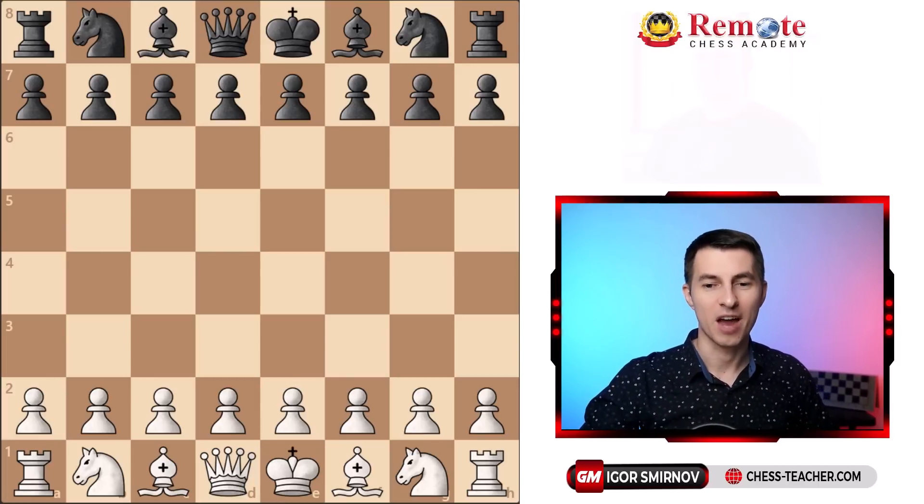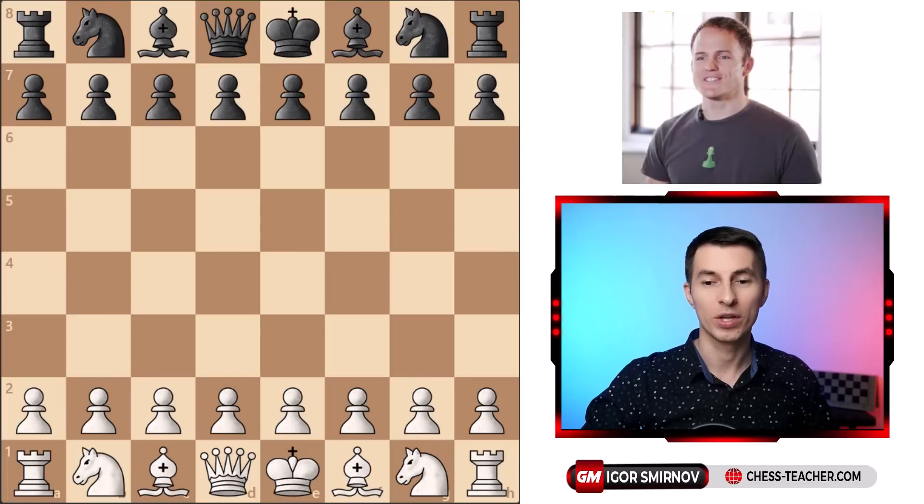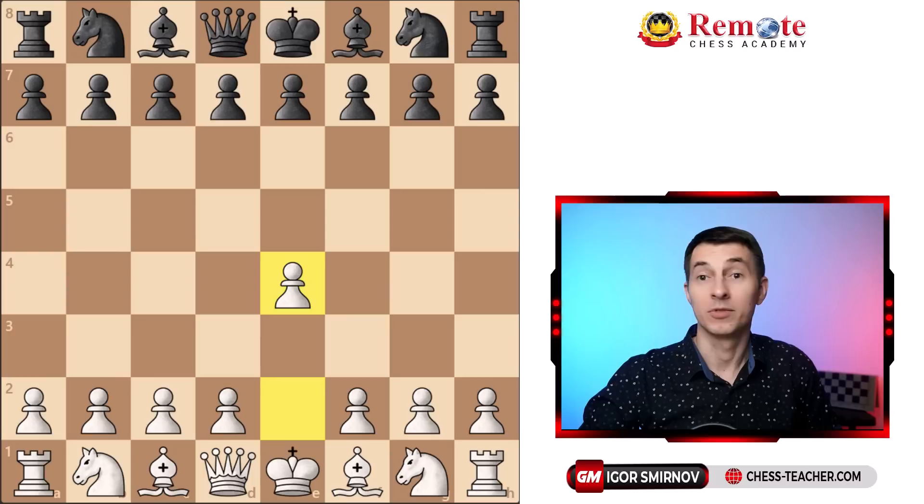Playing white is Eric Elbest, who is the CEO at the time and founder of Chess.com, and playing black is some random chess player.